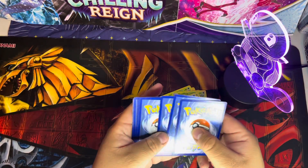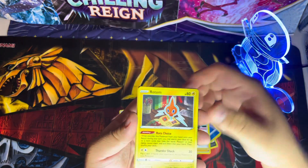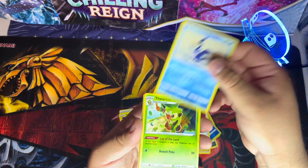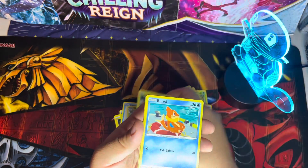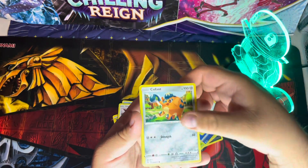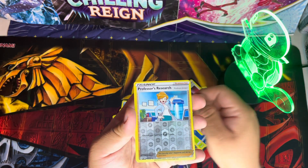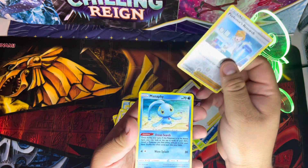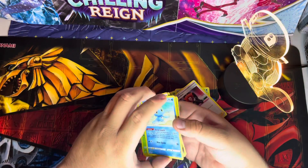One, two, three, four... Water energy, Rotom, Hammeron, Trucky, Yanma, Batso, Eevee, Cacnea - reverse holo Professor's Research, and for our rare non-holo, Manaphy. So this was a non-hit mini tin.